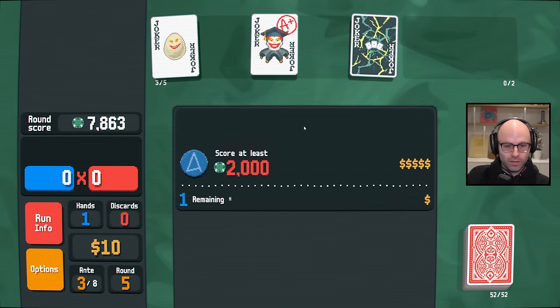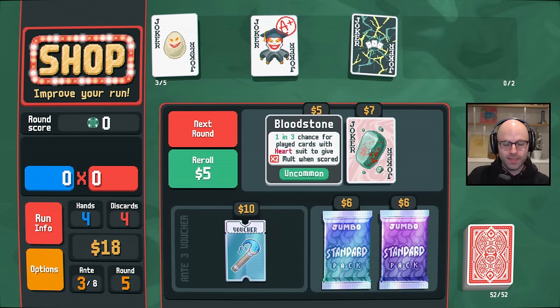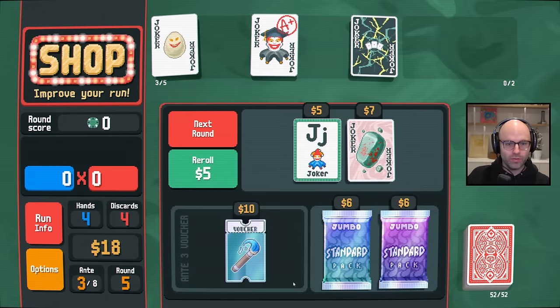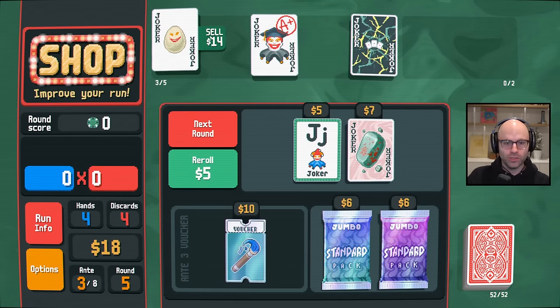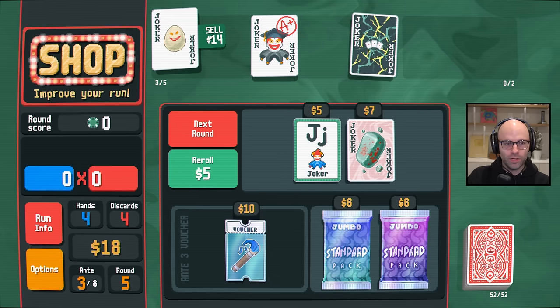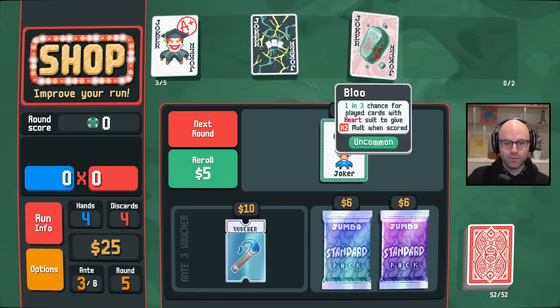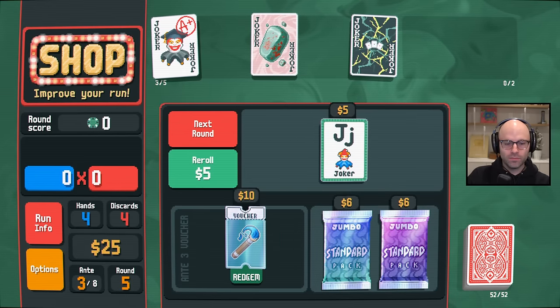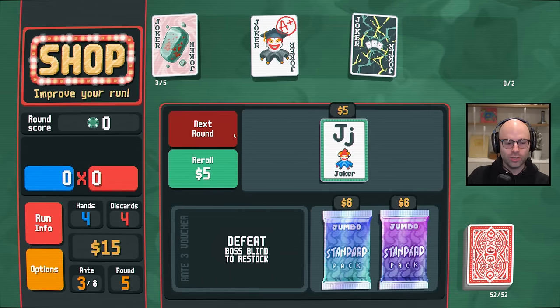This might be where we do our pivot. I think it is. Because Bloodstone can be really good — it gives us something to lean on, making more hearts. Plus one hand size is also amazing. We can afford those without selling, but it will completely destroy our economy. I do like the reroll joker in certain circumstances.